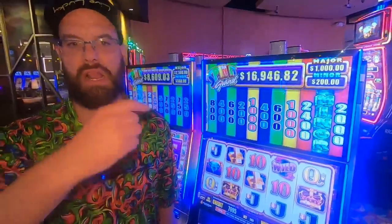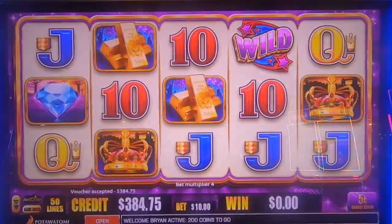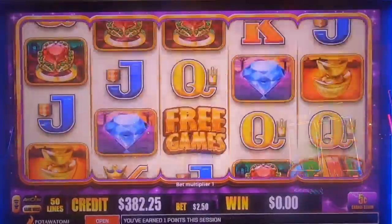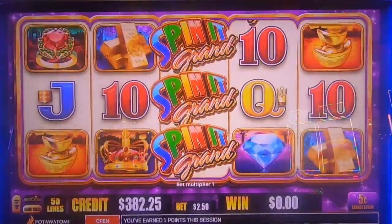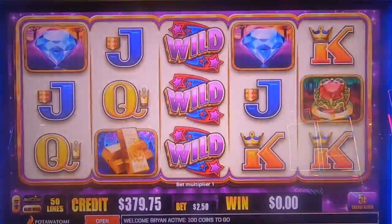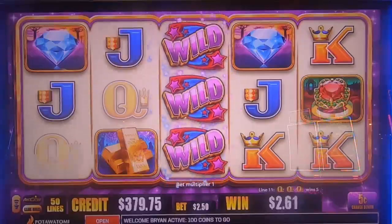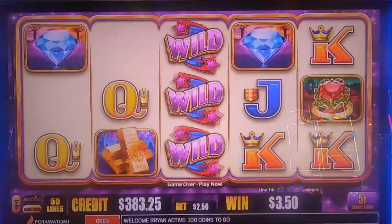We're going to be playing nickels. We've got some pretty good numbers up here — over $500. Let's hit that. So we are on the nickel denomination doing 250 bets. We need three more of those — that would have been a great first spin. It's been a while since we had a first-spin bonus.